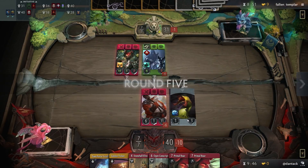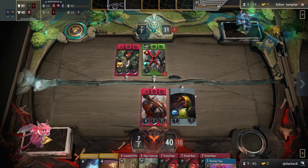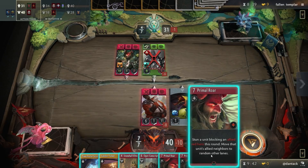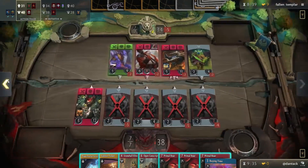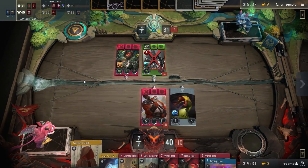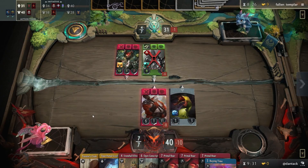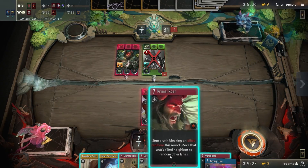I can stun him and move a guy somewhere else, but I'm not sure I even get an advantage from that. My hand is bad. Let's try the Golden Ticket — everybody pray. And... that is the worst possible item the Golden Ticket could have given me. A Traveler's Cloak — a three-gold item from a Golden Ticket. I've never seen that happen before. That was really bad.